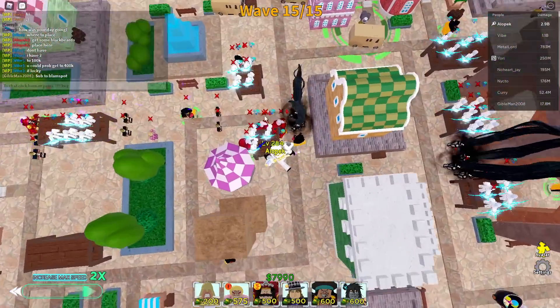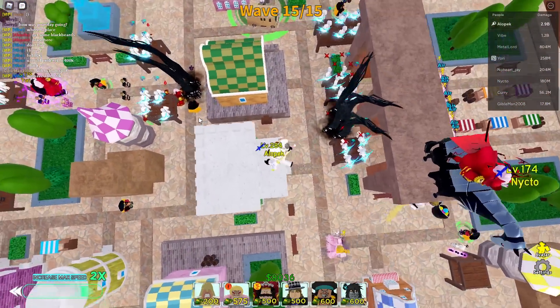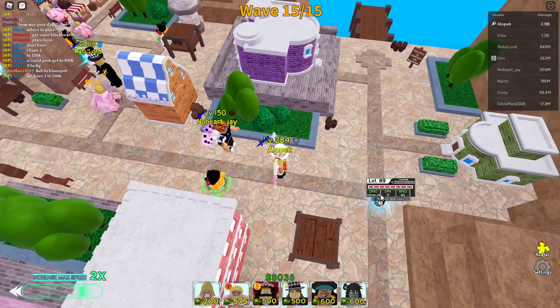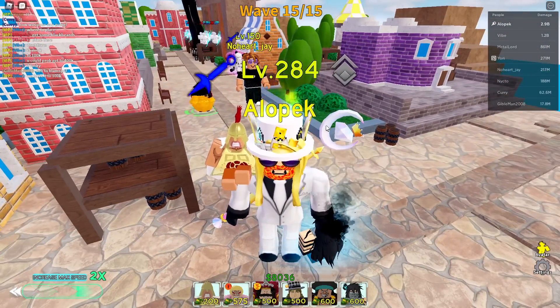The rest of us just have some random stuff placed — nothing too serious. The main key things to have are a Goldie Roger with the 100k upgrade and an Ichigo at the start, and that's pretty much the main secret to beating this. Everything else is not that hard.